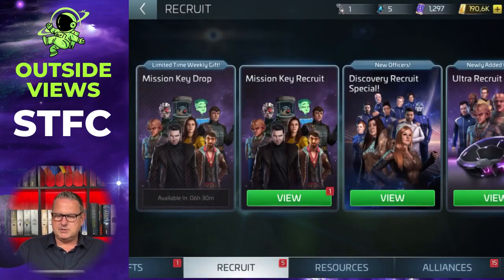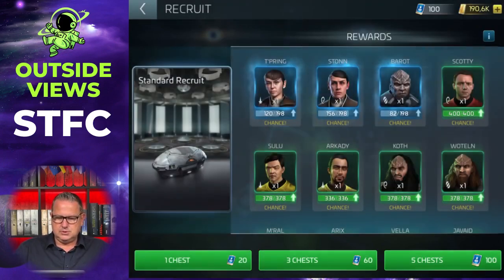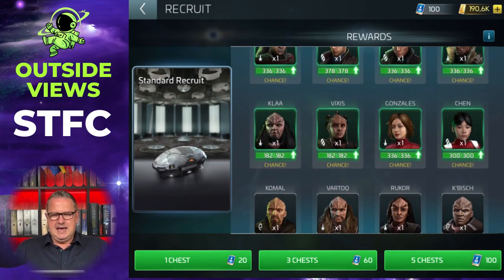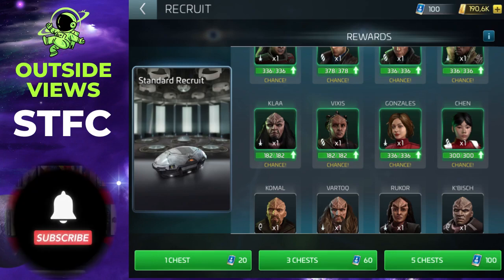For recruiting and getting officer shards, go to the standard recruits and you'll find Chen there. The good thing about standard recruits is you can get them very early and very easily. If you want to know how to get standard recruits even without enough recruit tokens, check my video in the helpful tricks playlist — I won't spoil it here. Chen is available there and you also get those tokens from your dailies and from many events.